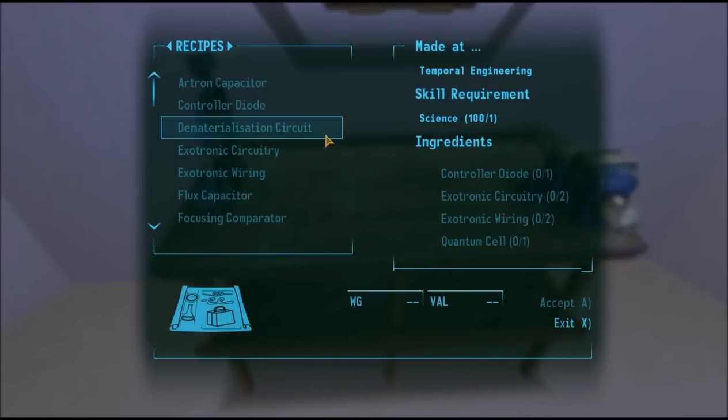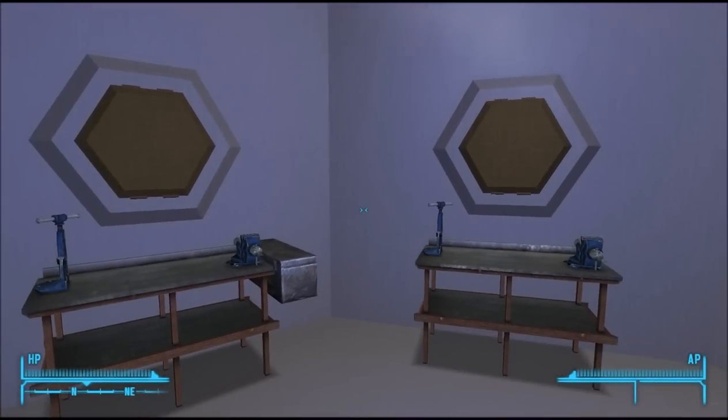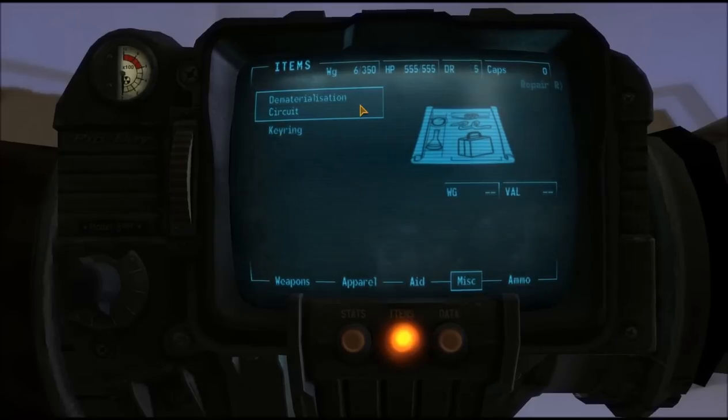So we are going to recreate our dematerialisation circuit. To do that you will need a controller diode, extratonic circuitry, extratonic wiring, and a quantum cell. Please see the transmission engineering and screwdrivers video for an explanation on how to do this. And here is one I made earlier.